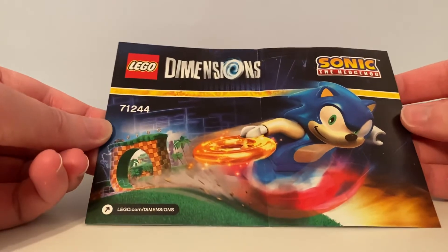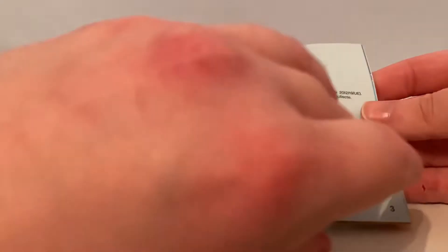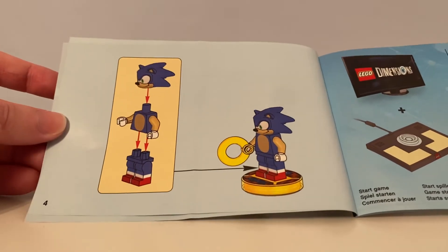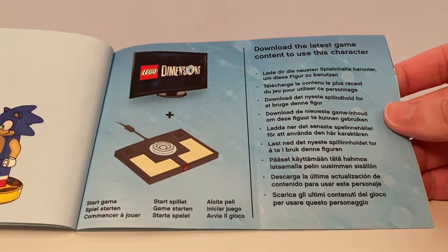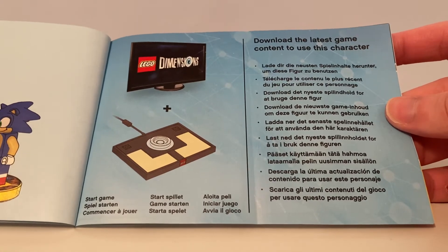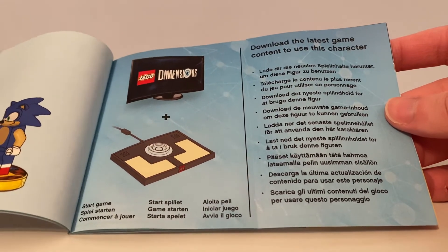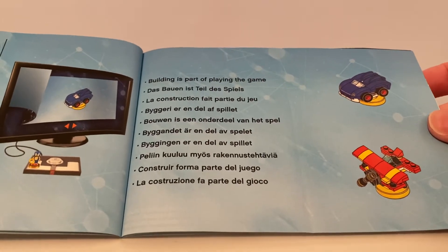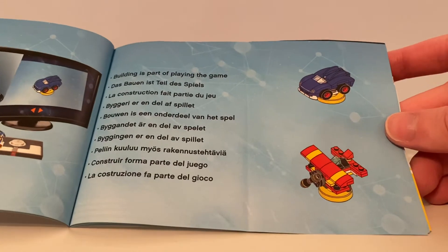It comes with this booklet. Taking a flip through it — you can see that's how you put the Sonic minifigure together. Download the latest game and connect to use this character. As for these builds, building is part of playing the game, and I did build these two builds in the video game.